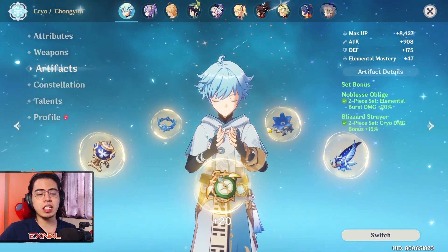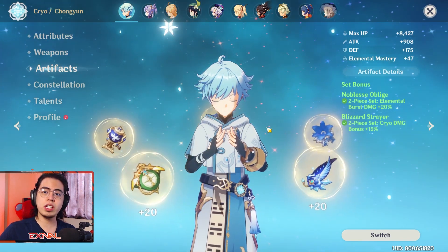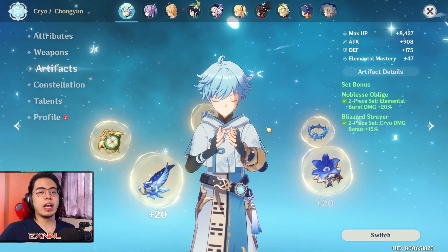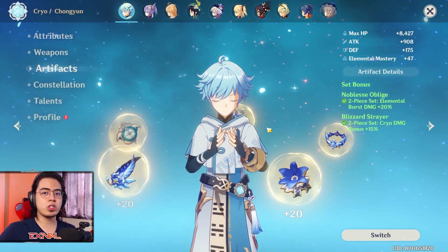Now let's show off his damage in action in Floor 11 of the Abyss. Later on we will also showcase his potential to burst down the Regisvine with the help of a Viridescent set debuff, a Bennett attack buff, plus foods and potions.